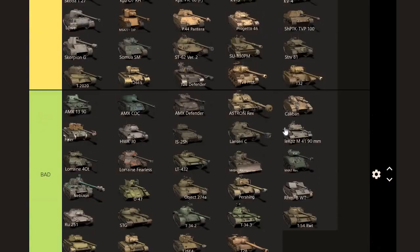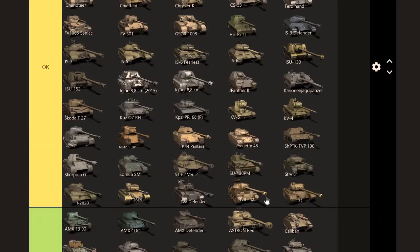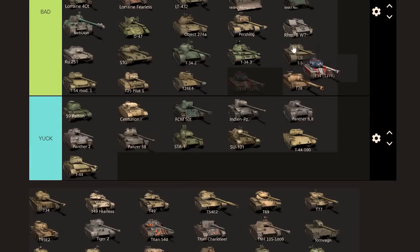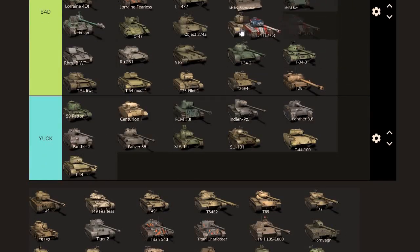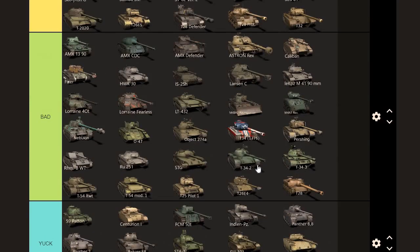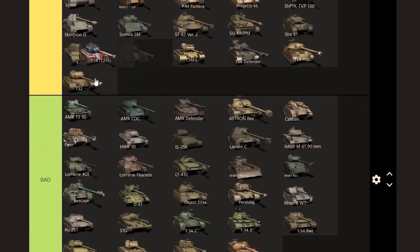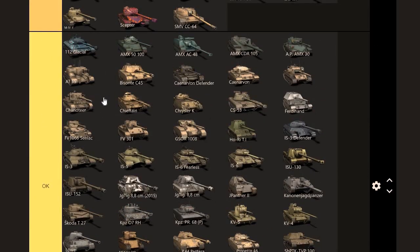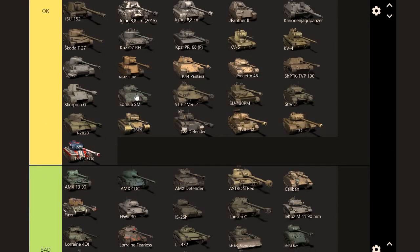T32 — hull-down it's very good, the turret works, but nothing that great. Average players don't play it very well. T34 — it's a heavy tank so heavy tank is good. The gun hits hard. I'm going to put it in the OK category — it's not good enough to go into good, but it's just as good as the M6A2E1.